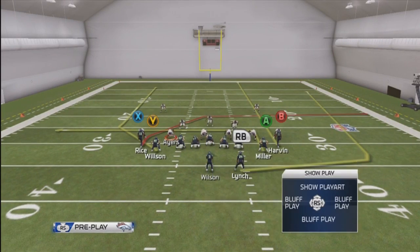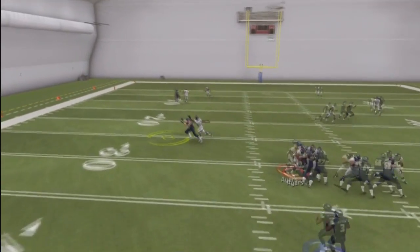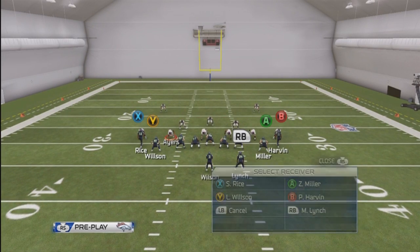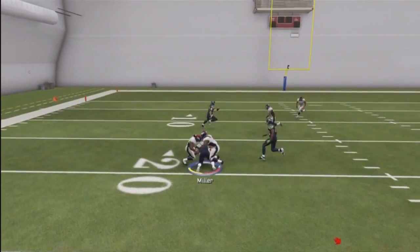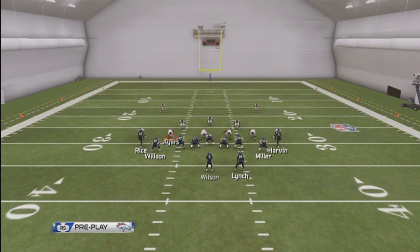Against man coverage, the in route is definitely your first read. The first time I didn't throw it because we didn't get enough separation, but let's do it again — the in route tight end gets wide open across the field. That's your first read against man.